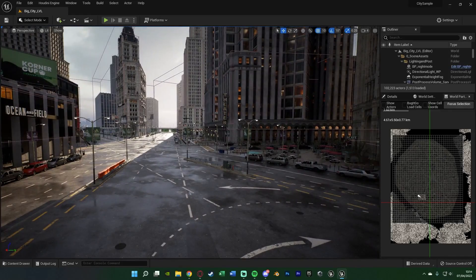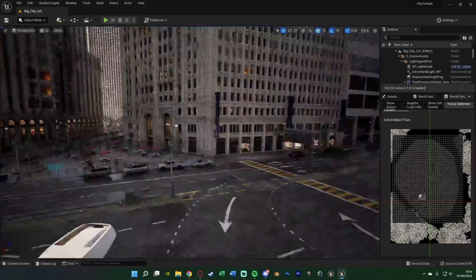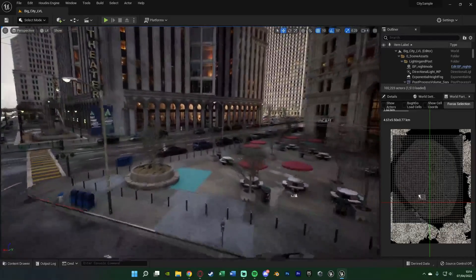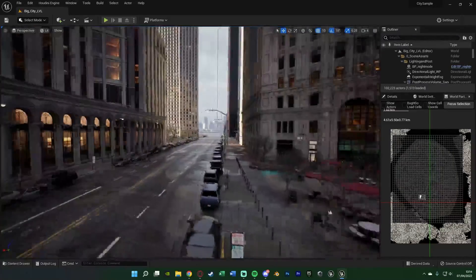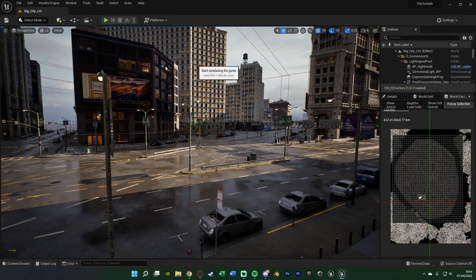Playing on this level is very demanding so I probably won't play this one, but I will play the smaller level as I can run that one nice and smoothly. We can still fly about in here and have a look at how good this looks. The reason why I want to simulate it is because there's a lot more happening when the game is actually running - there's people walking, cars driving, noise, so much more stuff, and it just does feel amazing.